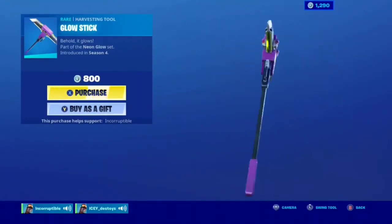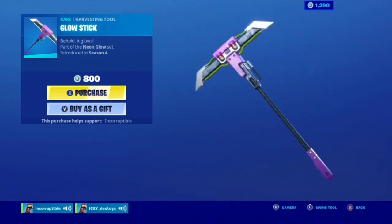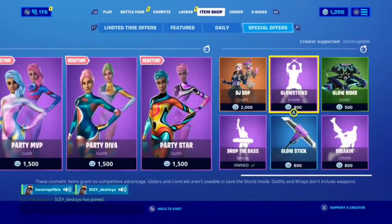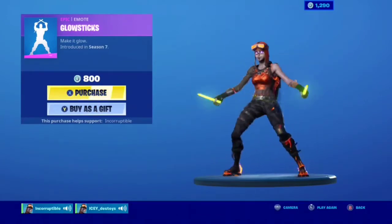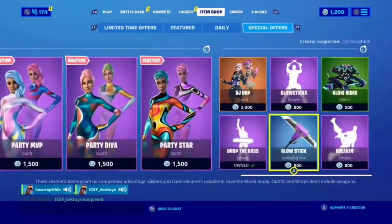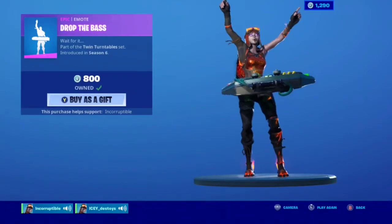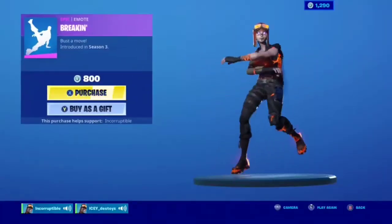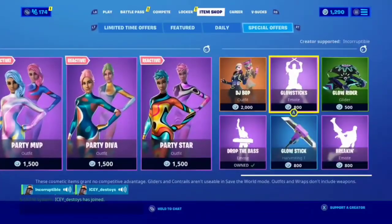We have the Glow Stick pickaxe — I really like this pickaxe a lot. I really like the lights on there. It should say animated but I guess it's not. We got a couple emotes: the Glow Sticks emote, which I think is probably going to be for the concert we're getting ready to have — 800 V-Bucks. And then we also have the Drop the Base emote — I like this one a lot, one of my favorite emotes in the game, also 800 V-Bucks. I guess this could be for the concert.